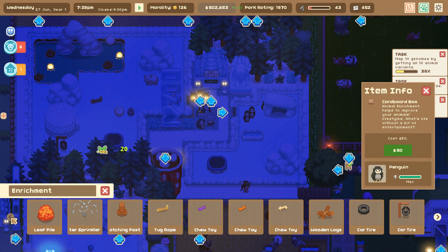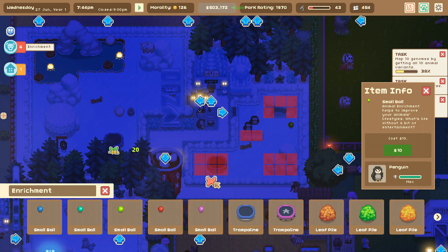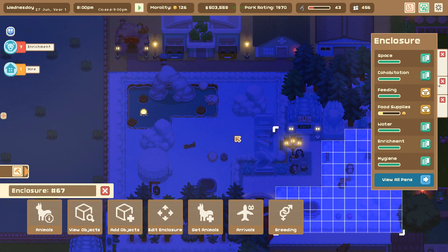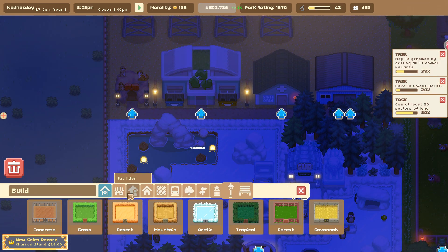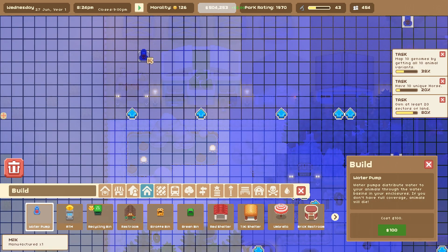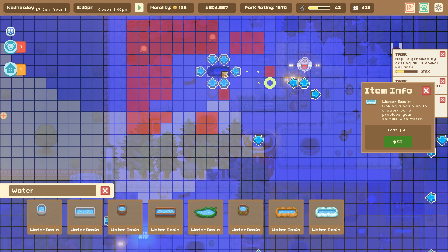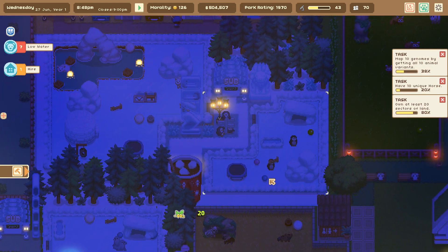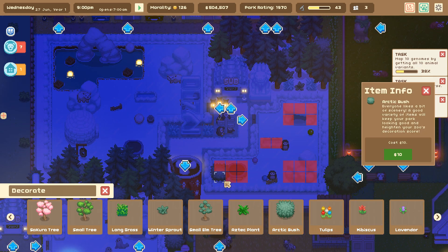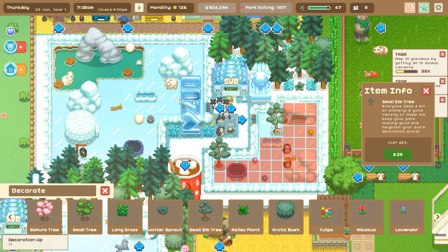We'll get to the next day so we can see them better. Maybe a little tug rope and a few cute pink balls to play with. I'm so happy about this! The polar bears need water as a priority right now — water is under amenities, boom. Let's give them some water, and they're already playing with everything. Hello little ones! There's the end of the day, and we'll move to the next day to see what the penguins think about life.